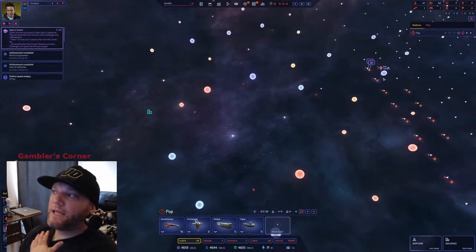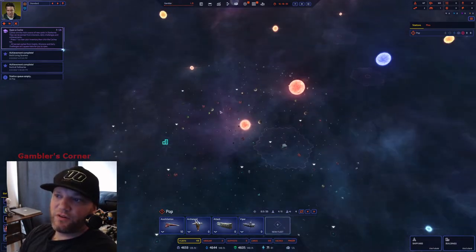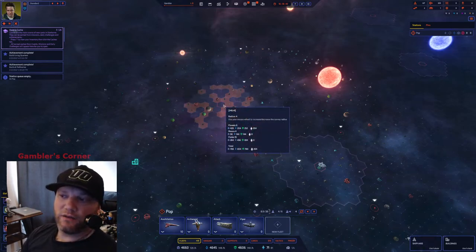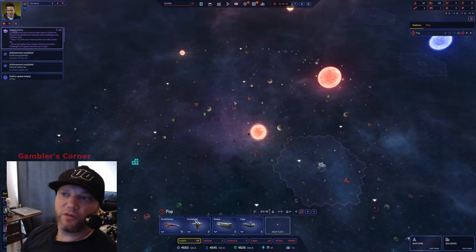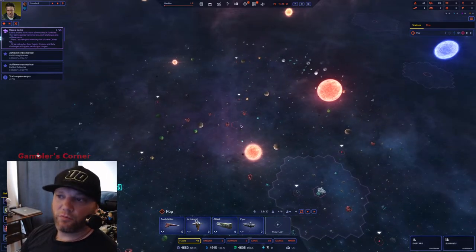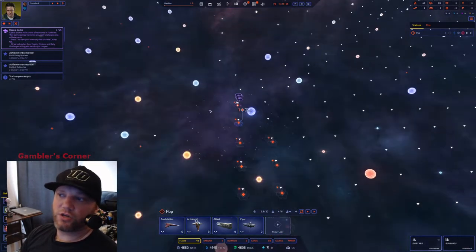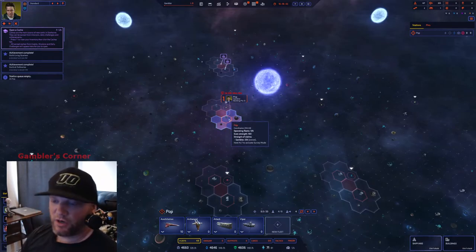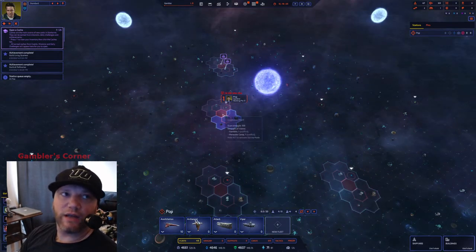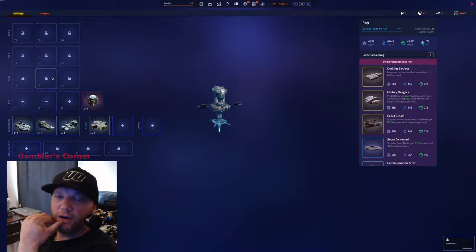If you're new, you're not going to keep your starter as your capital. Your capital might be in a new position — maybe your first station being somewhere with better moons or production, and you'd change that to your capital. What happens when you change your capital is this station no longer gets range on it. Your capital always gets 10 range, but once you switch, this one gets none. So Drone Launch Facility here and Communication Array for vision.